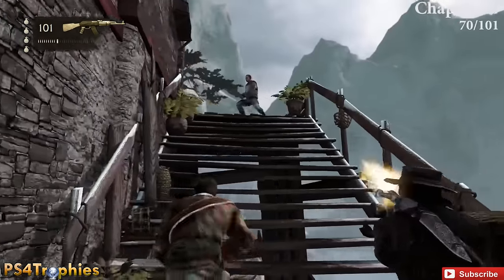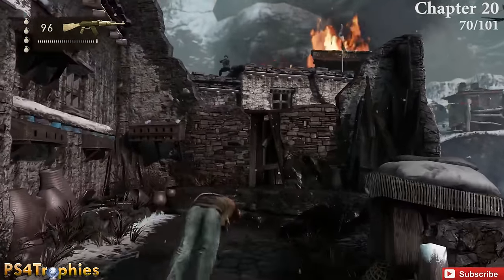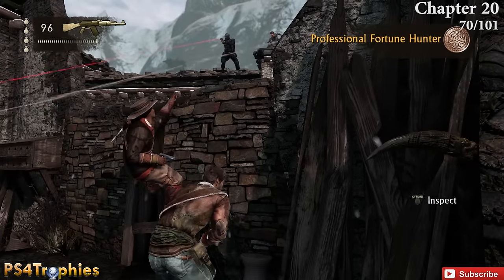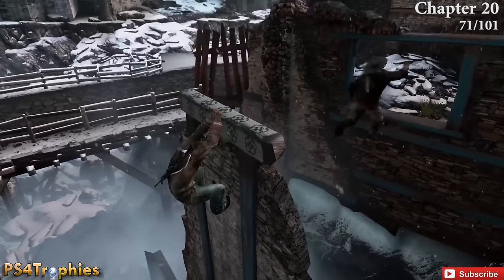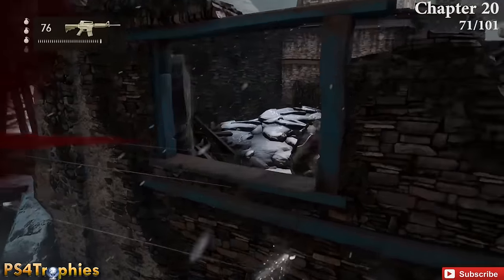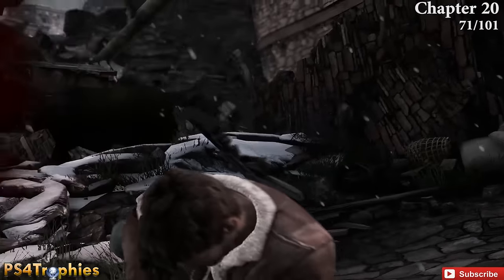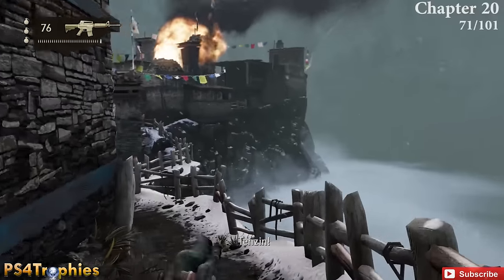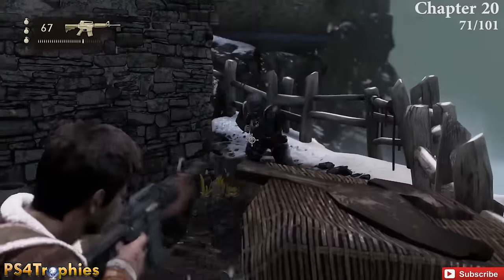Number 70 — this is in chapter 20, near the beginning. Come up these stairs, see some guys on the roof in front of you, and in that corner I just picked up the treasure. Number 71 — after you swing across here, you're heading toward it but get rudely interrupted by the tank blowing a hole in the wall. Continue down this path, a couple guys come from the right, and to the left is going to be the treasure.